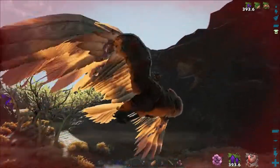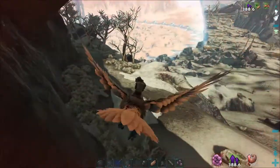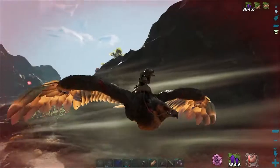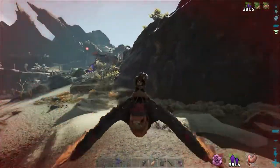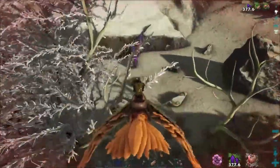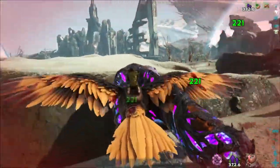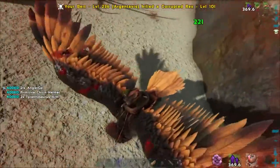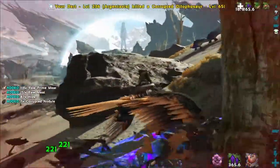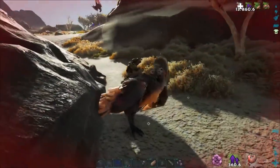Whoa — a Wyvern! I haven't taken one of these out yet. At about a quarter health I'm not going to do that. I think I probably could take out a Wyvern if I had full health, which I do not. Moving along — I should have enough health to kill this guy. That guy is toast, just got us some T-Rex arms. It didn't leave a bag either.